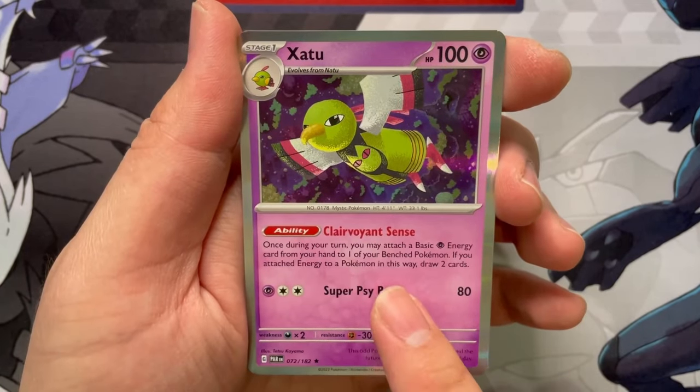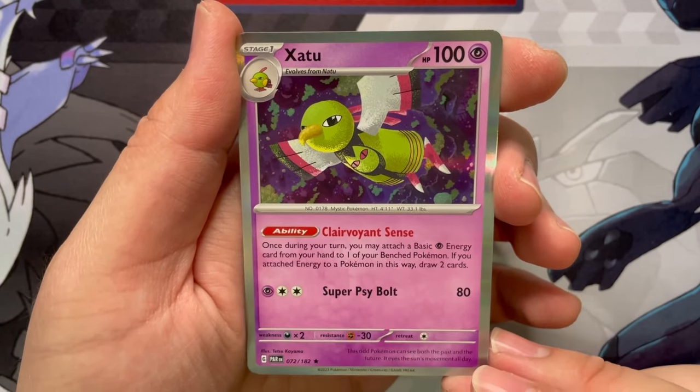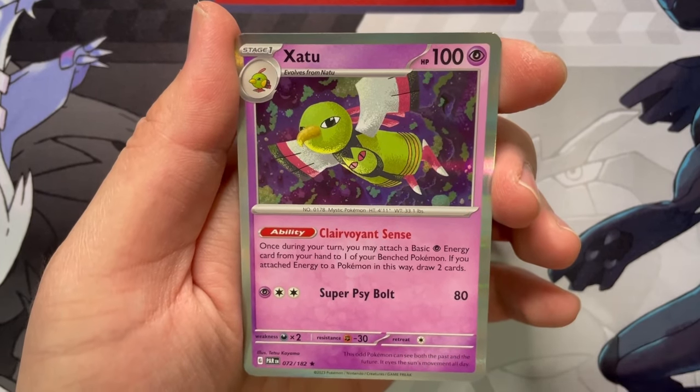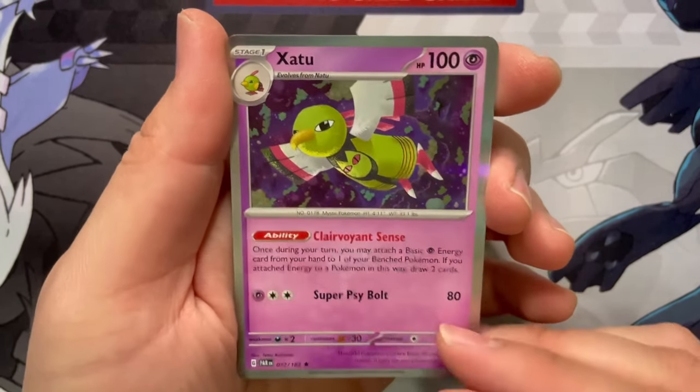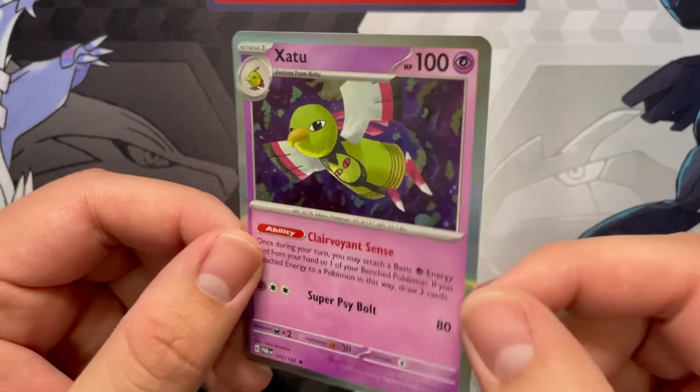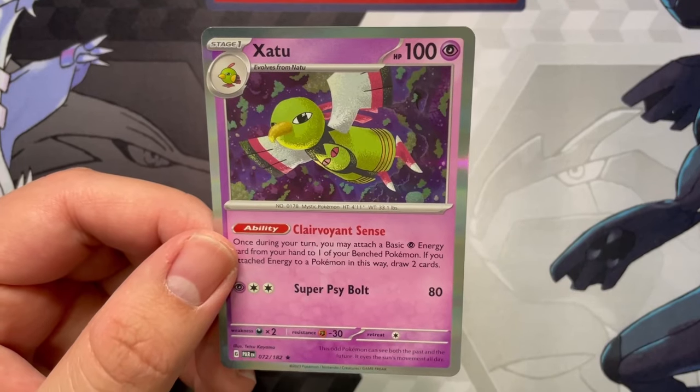What are you up to? Clairvoyant Sense — once during your turn, you may attach a basic Psychic Energy from your hand to one of your bench Pokemon. If you attach an Energy to the Pokemon this way, draw two cards. Interesting — so that's some little acceleration there. Psychic already has a decent amount of acceleration, but hey, cool.